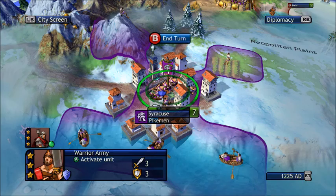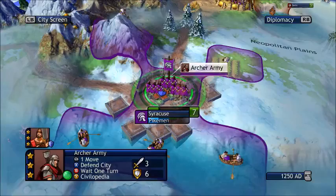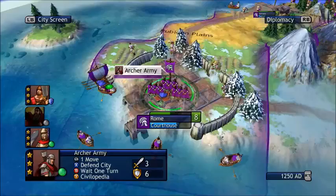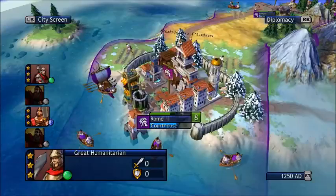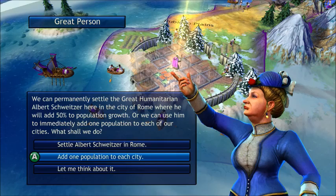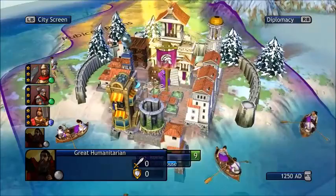Now I'm gonna move my pikemen army here. The reason I'm putting pikemen here instead of my capital is because this city, Antietam, is pretty much closer to another civ's border than my capital. Most people don't have naval capabilities yet from what I've seen, so them being able to attack Rome is not a big deal. I'm gonna offload my great people and then send this ship back out to explore.